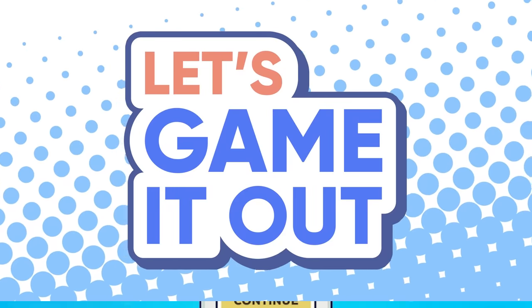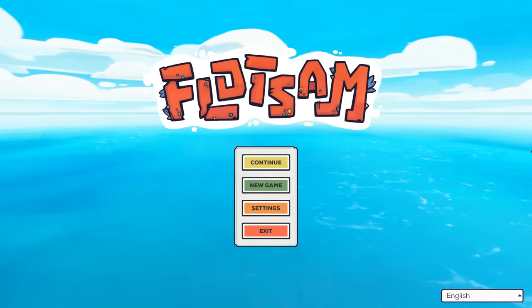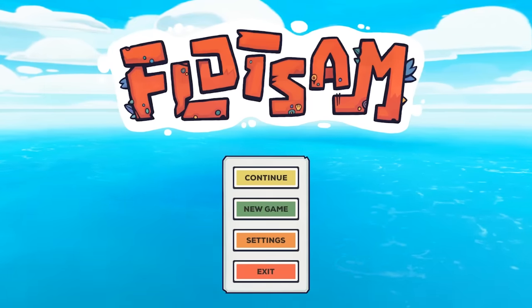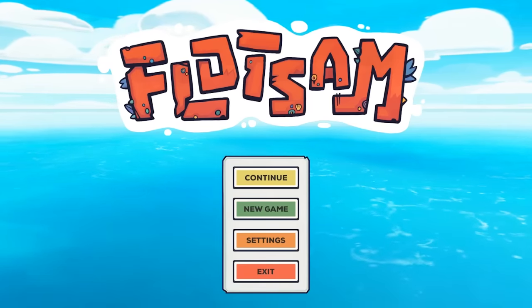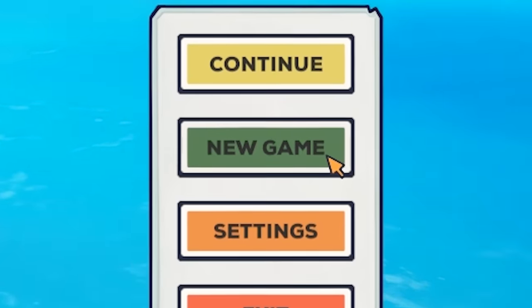Hey there, this is Josh. Welcome back to Let's Game It Out. We're checking out Flotsam today - just recently hit early access. Developers, thank you for a key. In Flotsam, we hit the open water and get to build a beautiful colony out of trash. So let's see if we can't turn that into something both torturous and beautiful.